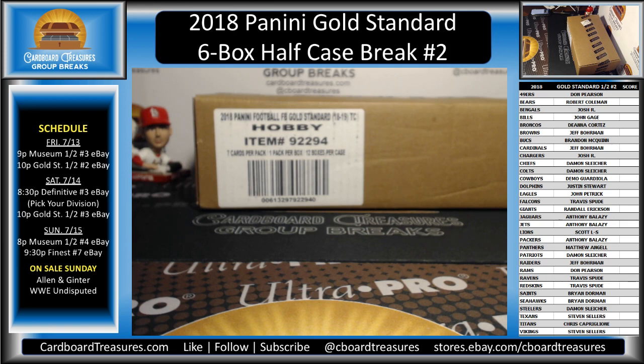We've got three or four one-of-ones this week. It's 10 o'clock, let's get this started. Welcome to Cardboard Treasures. My name is Matt. This is 2018 Panini Gold Standard Football, six-box half case break number two.